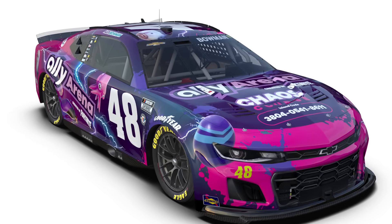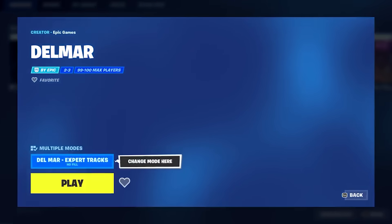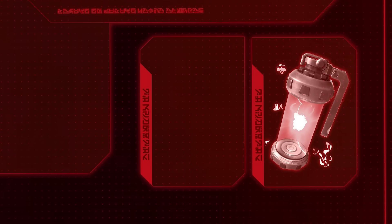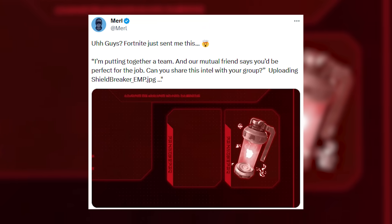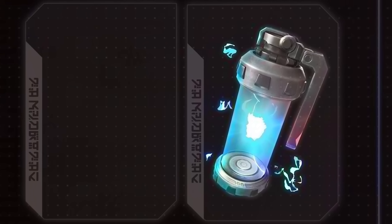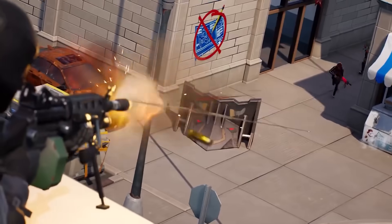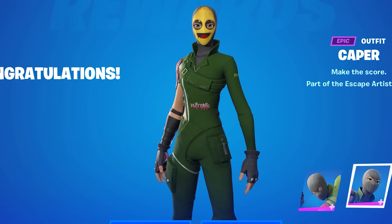Fortnite teasing the race mode IRL is amazing, and the racing mode will be coming to the game on Friday. Additionally, a new item called the Shield Breaker EMP was just sent to content creators — it will most likely be a throwable item that breaks all of your shield, but only in the zero build playlist.